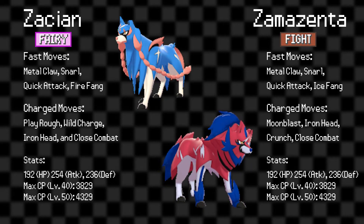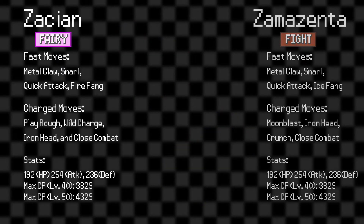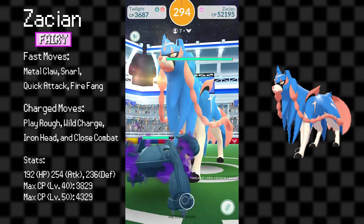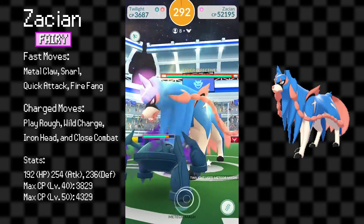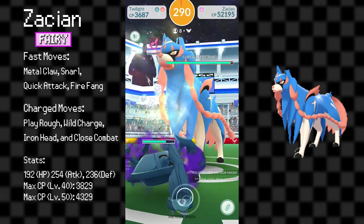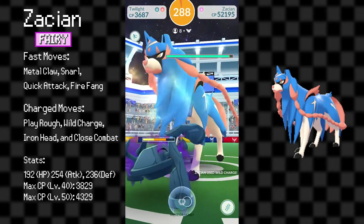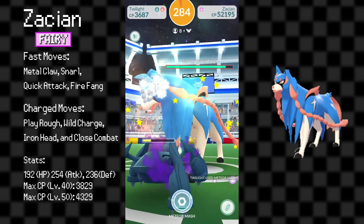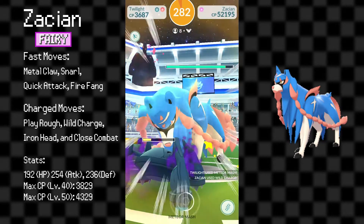Fortunately, they're not completely useless, as both have decent charged moves for PvP. Zacian's charged moves include Play Rough, Iron Head, Wild Charge, and Close Combat, which are all pretty great options. With the high energy-generating Snarl alongside Play Rough and Close Combat, Zacian has a lot of versatility as a Master League Pokémon.